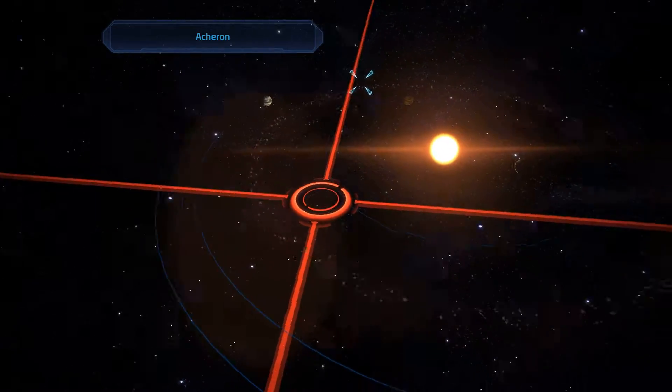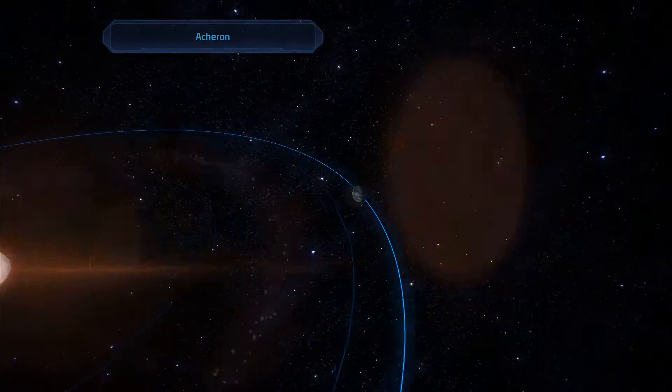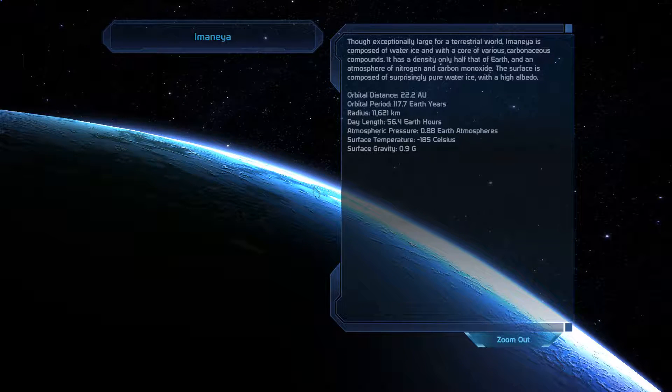I wonder how far we are in the quest for collecting everything. Imanea. Though exceptionally large for a terrestrial world, Imanea is composed of water ice with a core of various carbonaceous compounds. It has a density only half that of Earth and an atmosphere of nitrogen and carbon monoxide. The surface is composed of surprisingly pure water ice with a high albedo - so basically it's white. It's quite large, quite good pressure all things considered, quite cold, and quite good gravity too. And still nothing here.